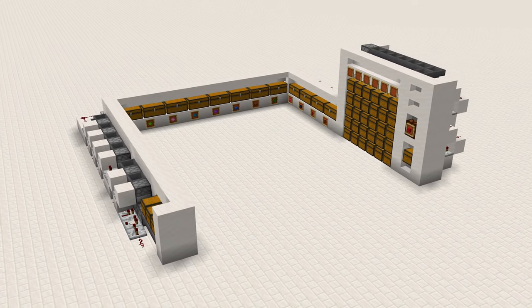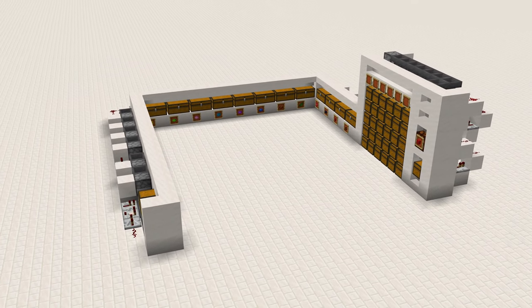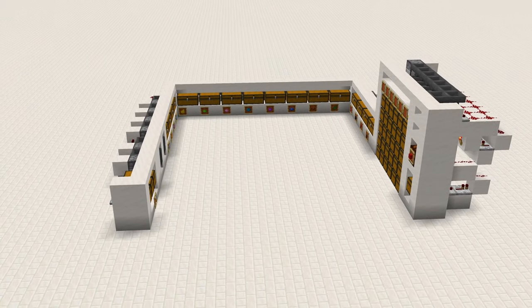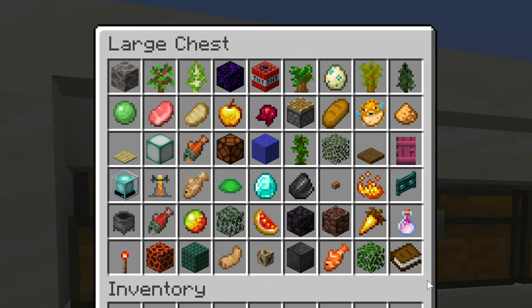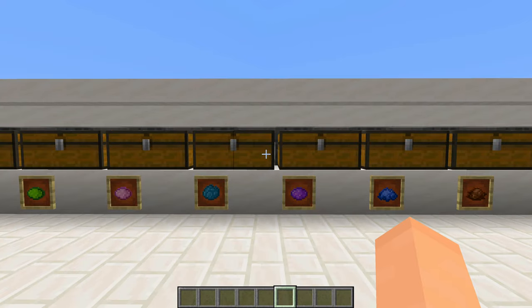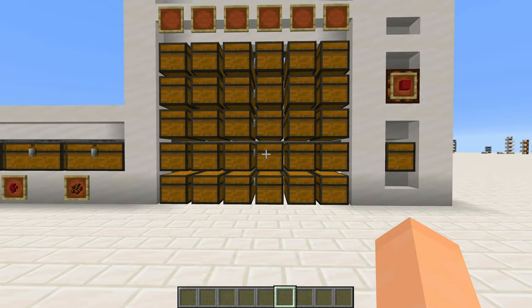Hey, how's it going? In this video, I'm going to show you how to build a simple and fully ready-to-go storage system that could hold up to 924 different items. It can hold multiple items per chest, has three input chests, sorts into both shulker boxes and chests, and it even has a section for bulk items.